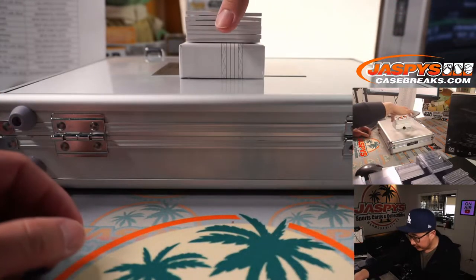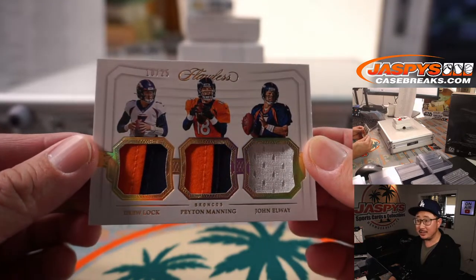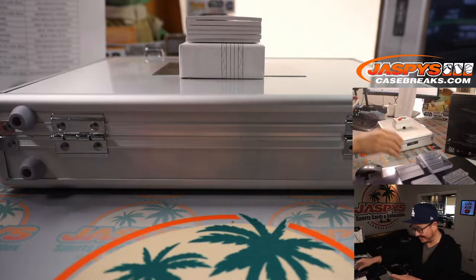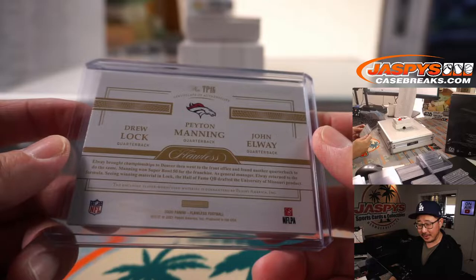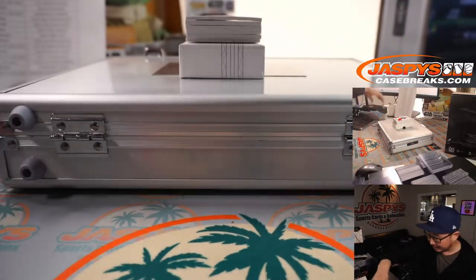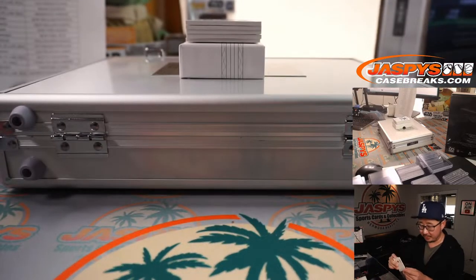Next up is a triple relic — all Broncos: Drew Lock, Peyton Manning, John Elway. One of these things is not like the other. One of these things just doesn't belong. So that'll go to Steve Lock and the Denver Broncos. We've got a nice patch here — nine out of 15, Baker Mayfield, Cleveland Browns. John R. with that one.